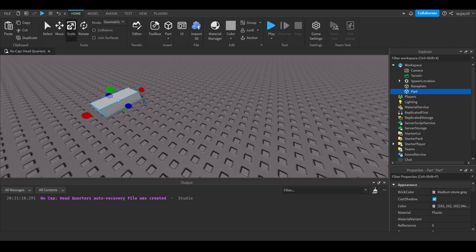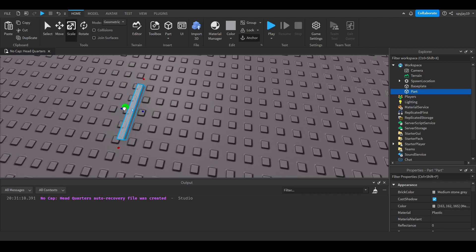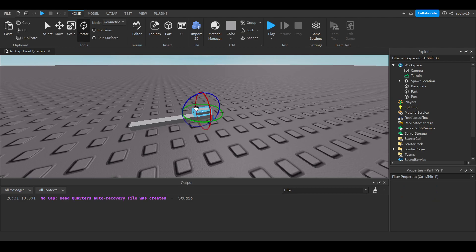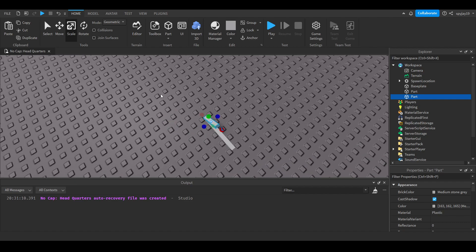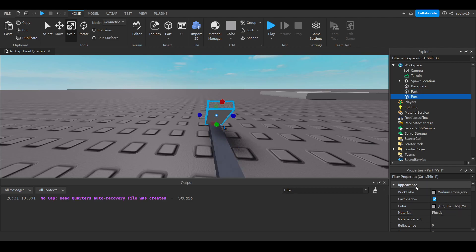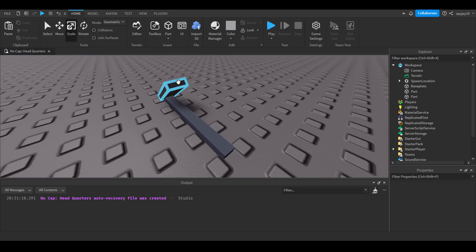This is a scripting video, not a modeling video, so I'm just going to make a quick little pickaxe. It's not even going to look like a proper pickaxe — it's going to look like a stick for the most part. We'll move this up, scale, and rotate. I'll scale this and yeah, that's pretty much my pickaxe. Let me make this a nice dark gray with a metal material, and the other part a slightly different gray with metal. And boom — this is my pickaxe. You guys can obviously make it differently.